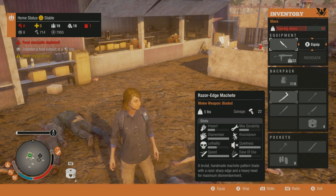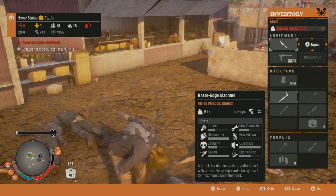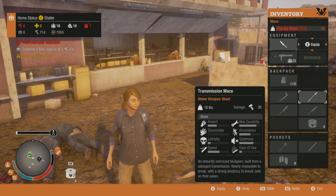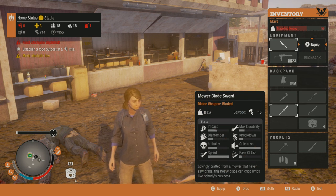Now I'm going to show you guys the stats so you know what you're spending parts on. This one weighs 5 pounds. Impact is kind of low, max durability a little below average, dismember is great, lethality a little below average, quietness is good, speed is excellent, and ease of use is good as well. This is what the transmission mace looks like. Down below in the description it says it's nearly impossible to break.